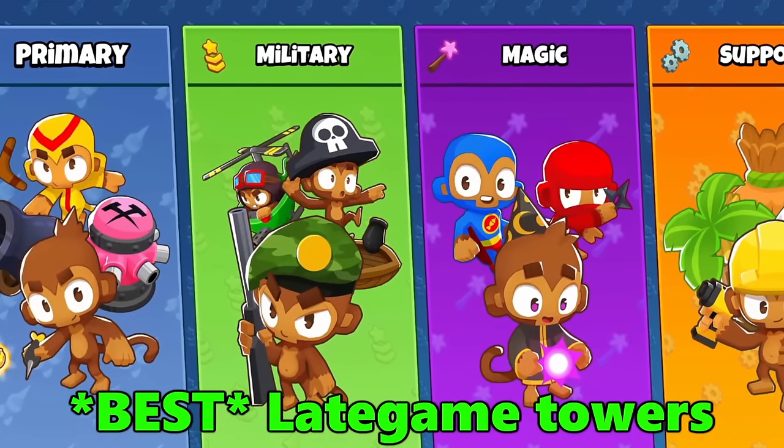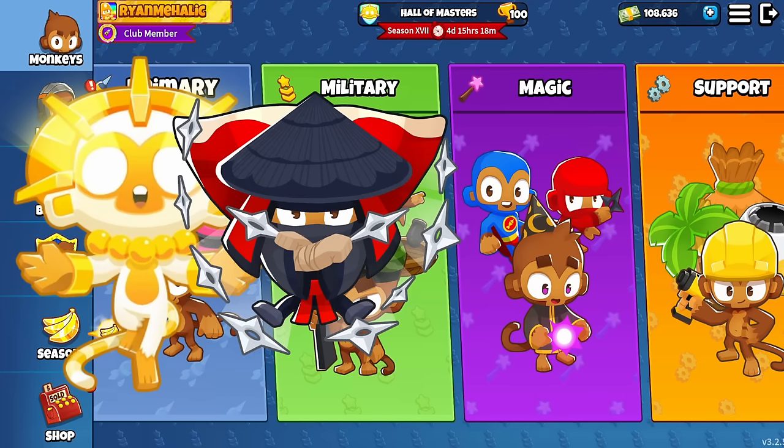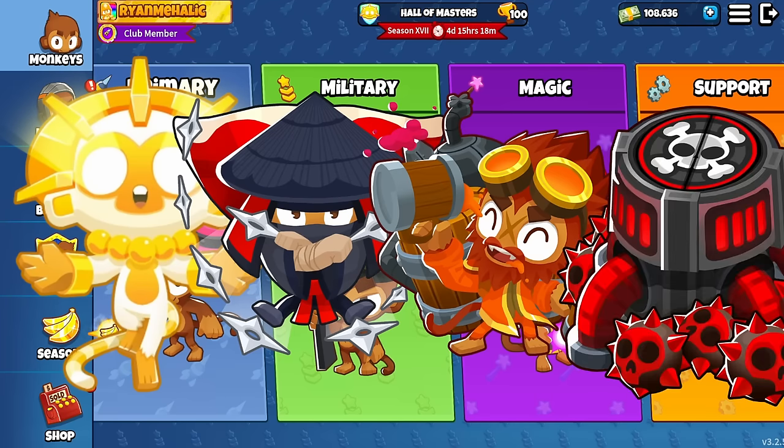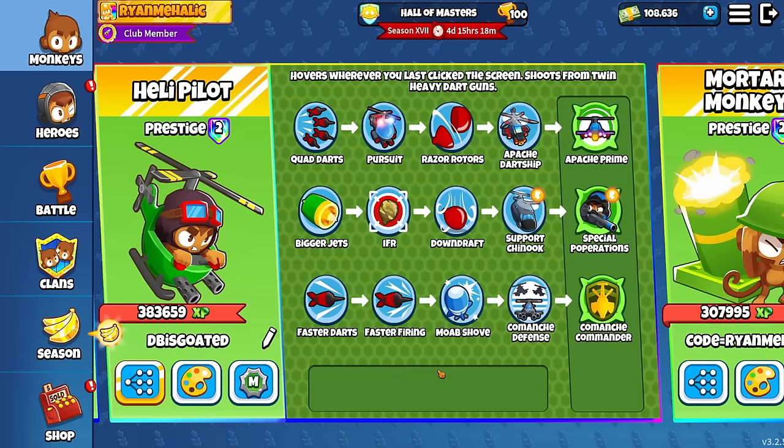If you were to think about the best late game towers in Battles 2, you might come up with Super Monkey, Ninja Alchemist, Spike Factory, and maybe some others. But one common tower nobody thinks about for late game is the Helicopter, which is actually extremely effective for a couple of reasons.